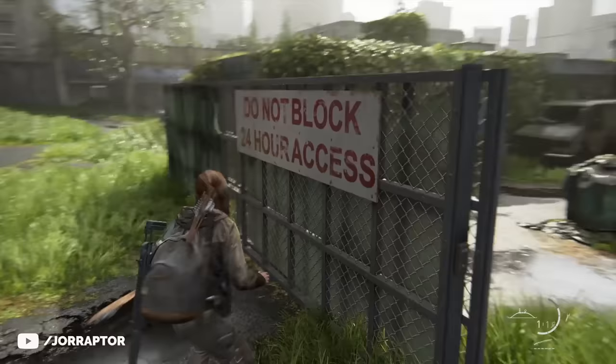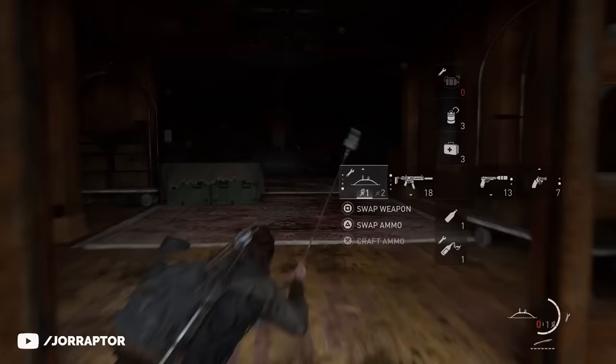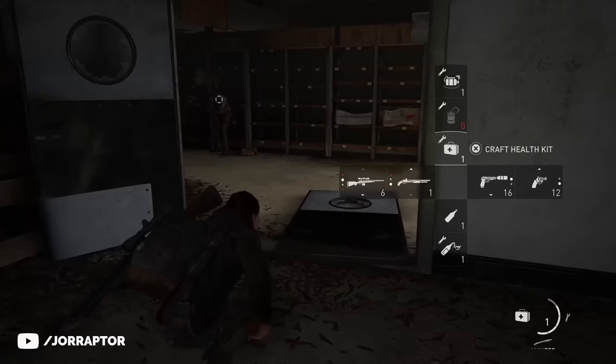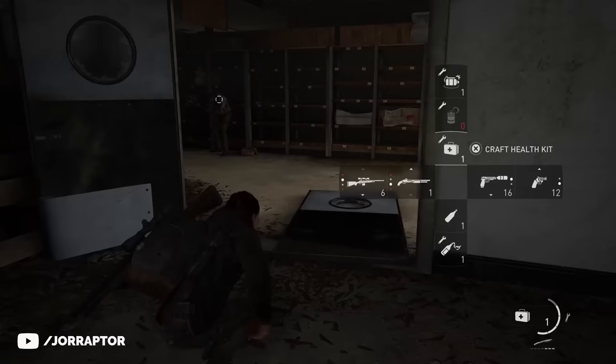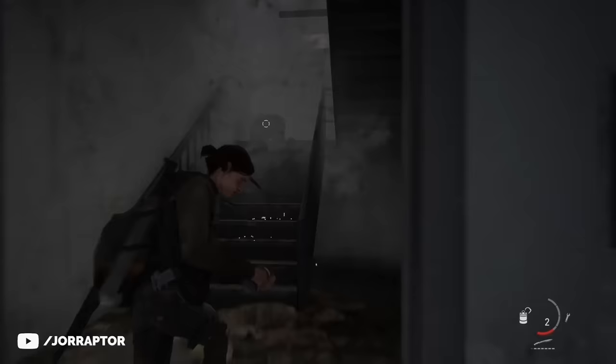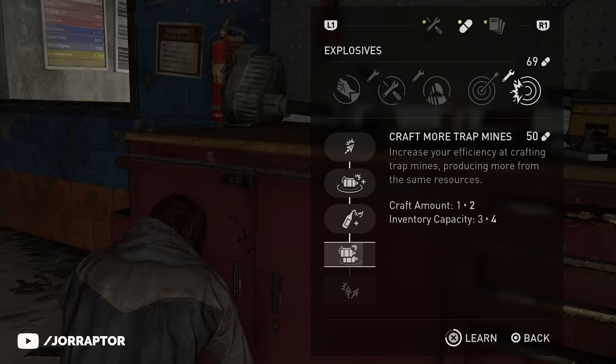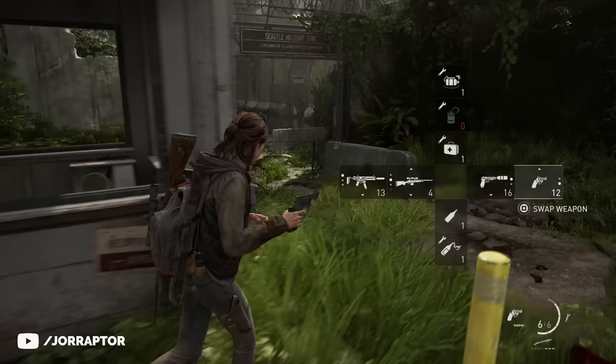You can unlock a skill that lets you craft explosive arrows after finding the final magazine. This is obviously not stealthy anymore but super powerful — you don't have to directly hit enemies for it to be effective. If enemies are close to each other they will instantly die, and you can craft new explosive arrows with the explosive resource. Stun bombs were pretty nice to instantly take out enemies with a melee strike, but overall I prefer the explosive arrows. There's also a final skill so you can craft more explosive arrows with the same resources.